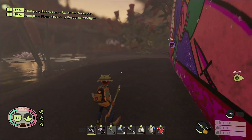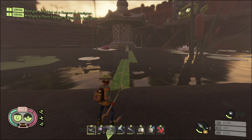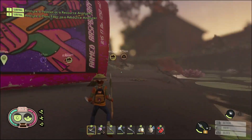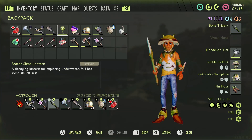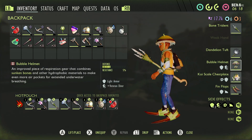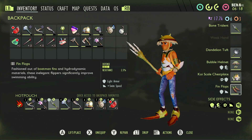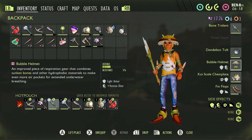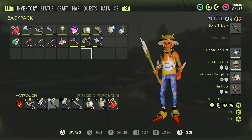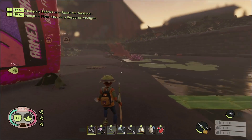Hey YouTube, what's going on today. In today's Grounded video I'm gonna be showing you guys how to get to the Pond Lab and how to beat it — a quick little walkthrough guide. For starters we have a bone trident as a weapon, a bubble helmet so we can breathe for maximum air, the koi chest plate, and the fin flaps. I would recommend the fin flaps and the bubble helmet for sure, just so you don't have to worry about your air. I'd also bring a couple slime lanterns if you have them.